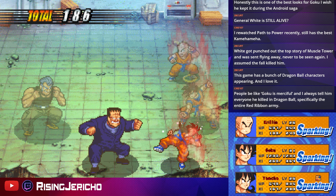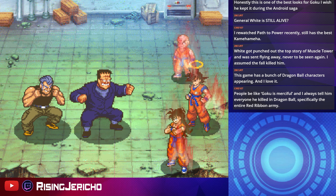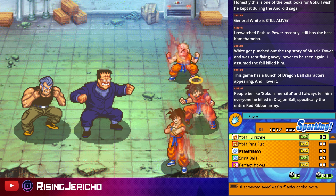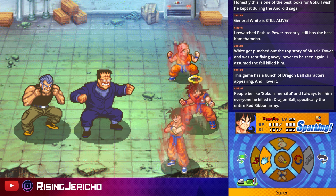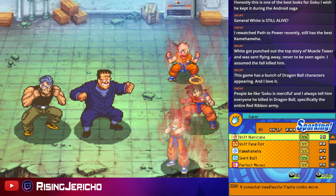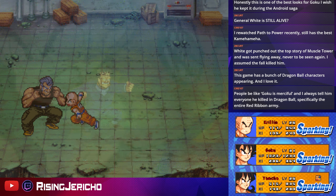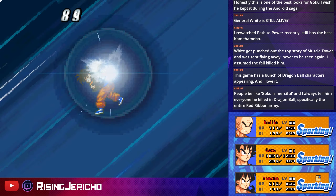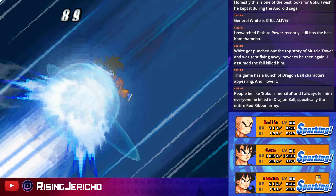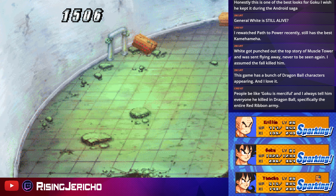Doing this naturally is going to take some HP off Aider too, so he'll be easier to deal with later. Pulls out another f***ing gun, Jesus Christ. Destructo Disc, Meteor Combination — just sticking to the usual formula. Everyone's got Sparking. Is there a Kamehameha Symphony we can do? Let's find out — yes, there is! Dead. F*** yeah.